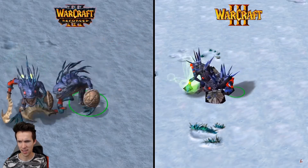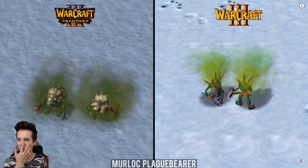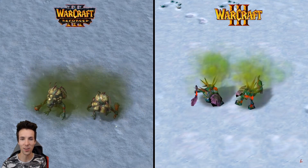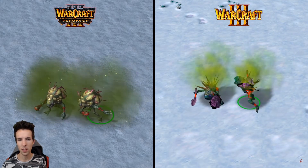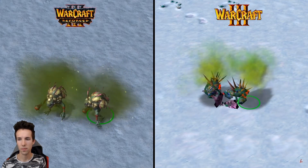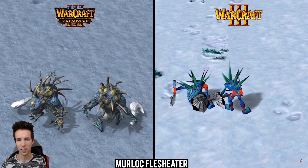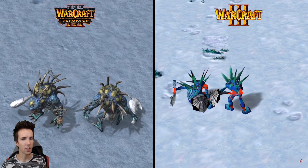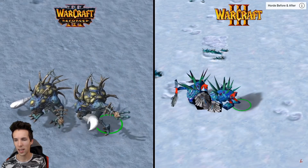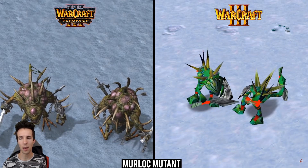The shield he's using looks like a stone or something — like a scratched stone. I wouldn't be surprised if one murloc uses a seashell shield. The one on the left has no shield. I don't remember these units — murloc flesh eater. Wow, that's ghastly. These are the level three creeps I think, that are on Northern Isles — the level three creep that cannibalizes.